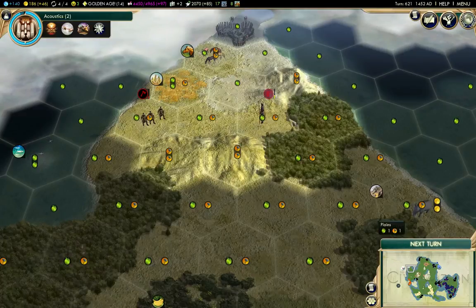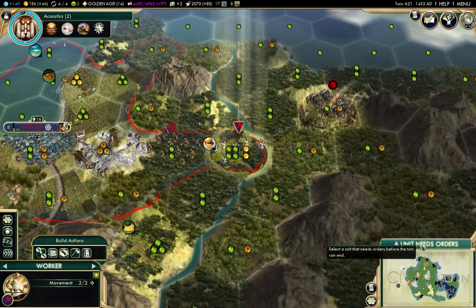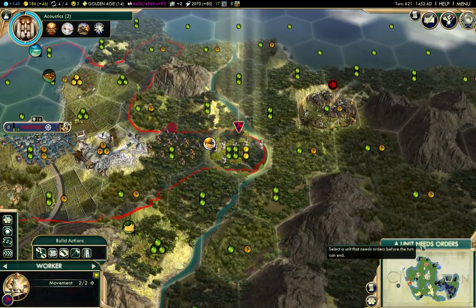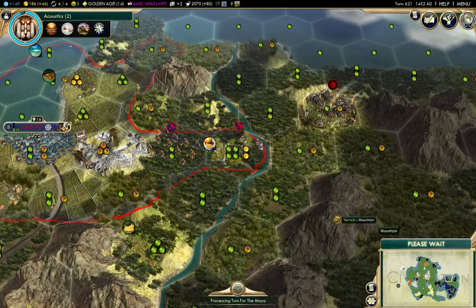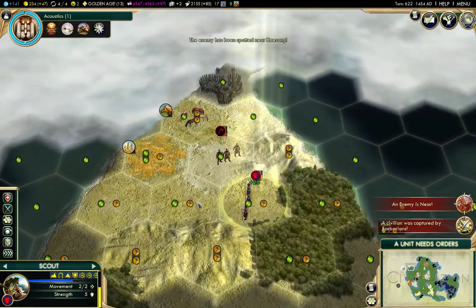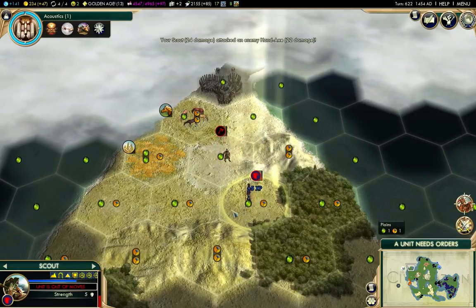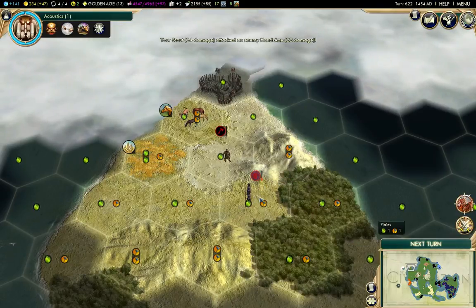So anyway, last turn I took out a barbarian up here. We're at turn 621. It looks like he's cancelled his work because of the barbarian here — hopefully that horseman doesn't come out and capture him. See, that's the risk you take; it doesn't always happen, but sometimes it does. We'll tag the hand axe here and heal this turn because of the promotion we just got.